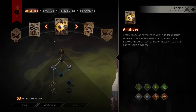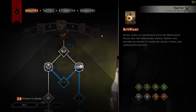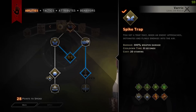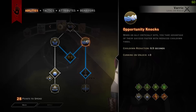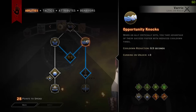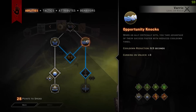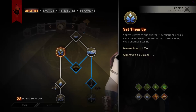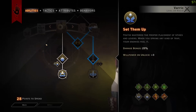We also want to go into Artifactor. Spike Trap is pretty pointless — we've just got it in the build because we have to. You want Opportunity Knocks, which means when an ally critically hits, you take advantage of their success faster with reduced cooldown times of 0.5 seconds. This is what makes this build insane, along with Look Like It Hurt. Then we go into Set Them Up, which means your traps and things do a 25% damage bonus — that also works for your Clap Traps.